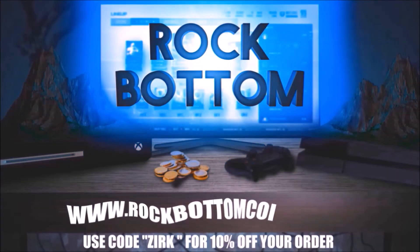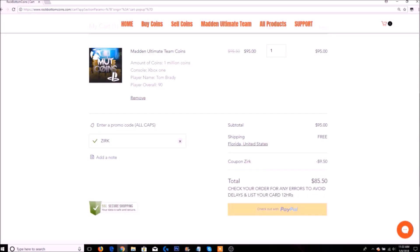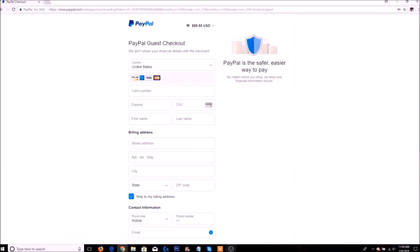Need some coins for golden tickets? Head on over to rockbottomcoins.com for the safest and cheapest coins anywhere. Use code ZERK at checkout for a 10% discount on your order.